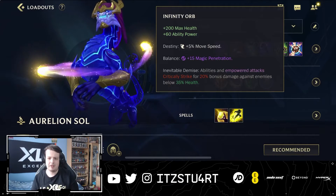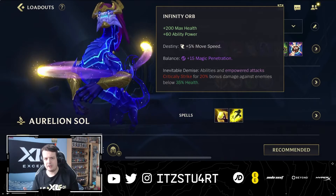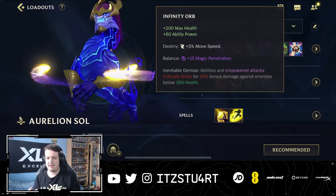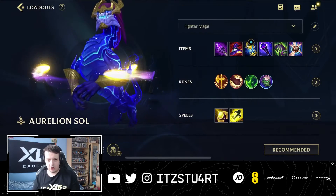Infinity Orb is the last item — a little more maximum health and ability power, and it also allows your abilities to critically strike. When you push the stars out and they orbit really quickly, if enemies are below 35% health each star that hits can critically strike as well, which is really strong overall.